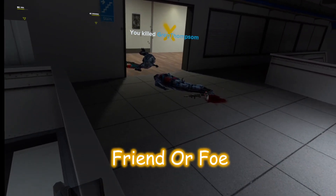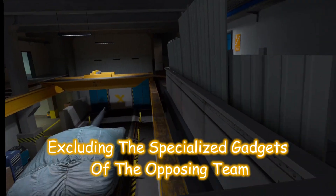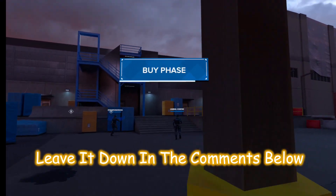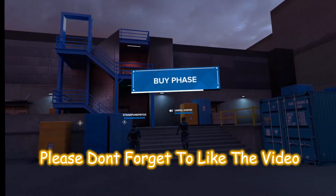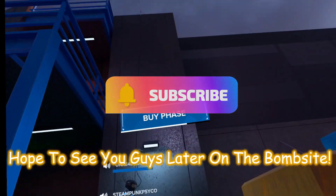Gadgets dropped by players — friend or foe — can be picked up and used, excluding the specialized gadgets of the opposing team. And that's it! If you can think of anything else, leave it down in the comments below. Please don't forget to like the video, and if you enjoyed the content, subscribe. Hope to see you guys later on the bombsite.